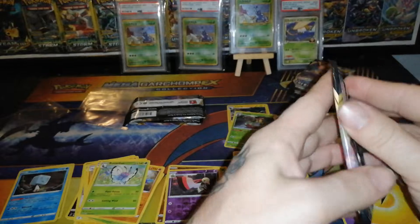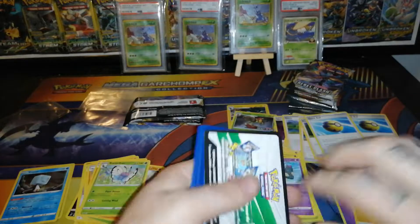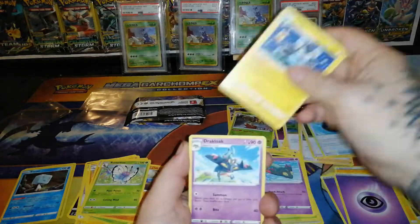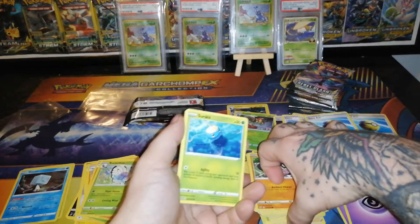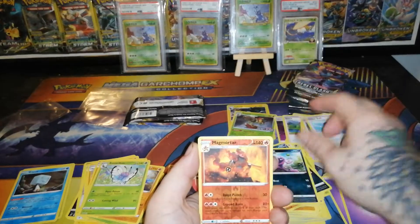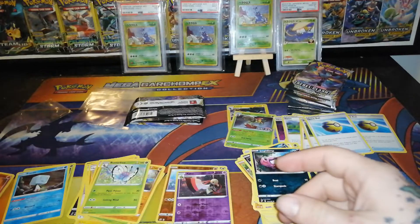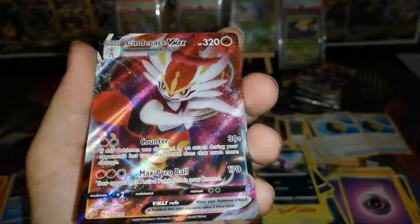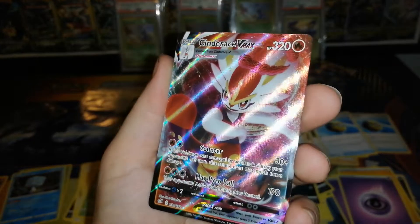Next pre-release pack — let's see what we can get. Another white code — that's what I'm talking about. Psychic Energy, Luxio, Drakloak, Tranquill, Galarian Yamask, cards sliding everywhere, Surskit, Stufful, Koffing, Impidimp, Magmortar reverse rare — nice. Oh wow, we have a full art Cinderace VMAX that I didn't even pay attention to because I was putting the Magmortar down!